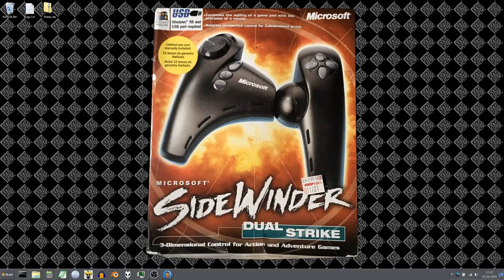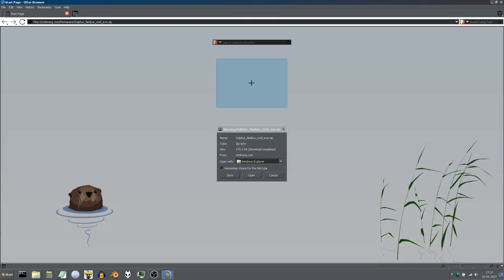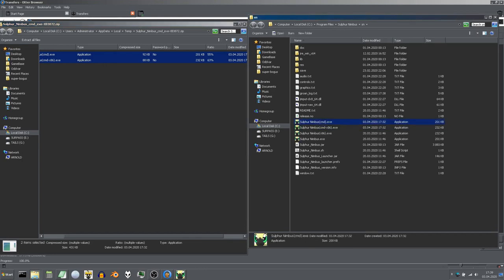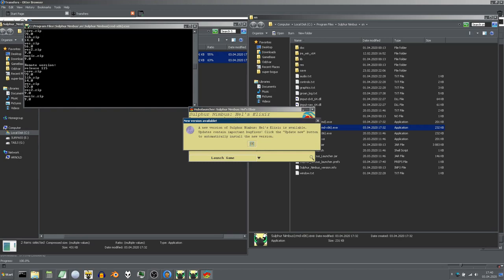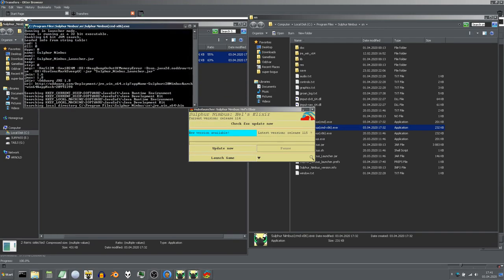For Windows, I have prepared console versions of the executables. You will find a link to download them in the video description. Open the game folder and extract the console versions of the executables into it. Run the Sulfur Nimbus CMD executable, or the Sulfur Nimbus CMD x86 executable if the first one does not work. In any case, a console window will spawn and display output from the game.